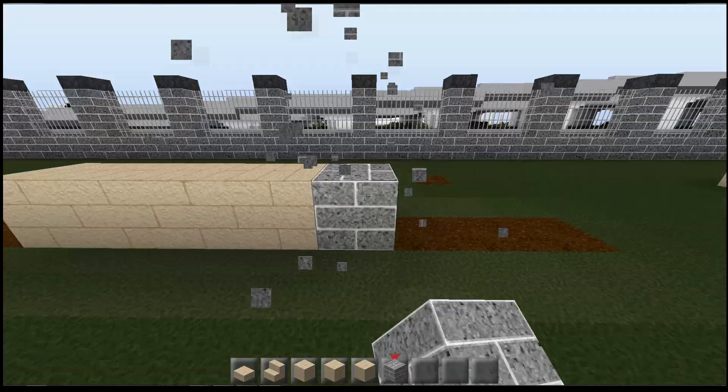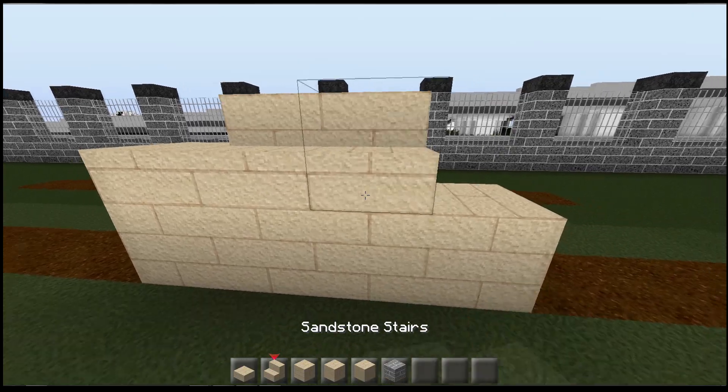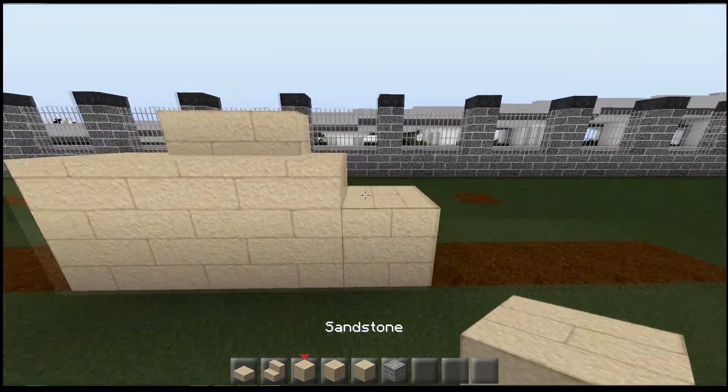I don't know if we're going to go with the white still — I'll have to find out. But we basically have that in, obviously, the slabs and stairs, and they all work really nicely together.